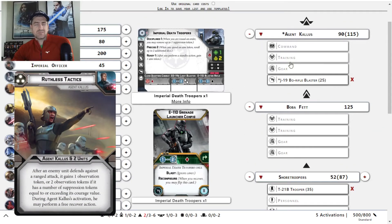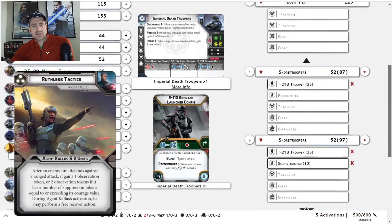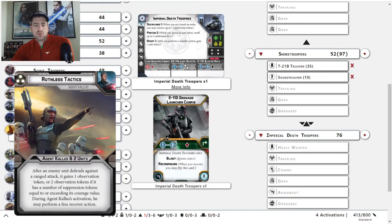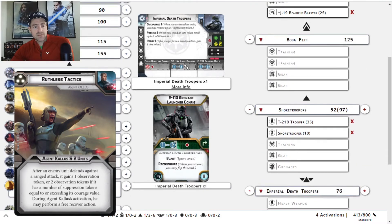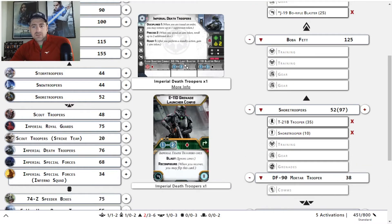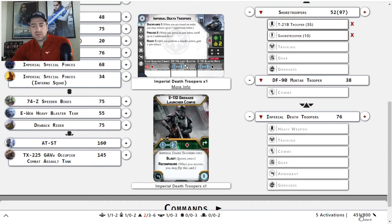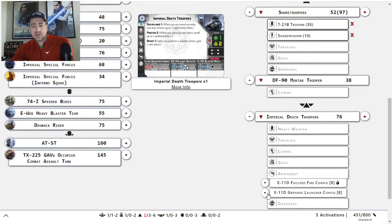One of Kallus's command cards is basically the Focus Fire command card — it deals with the amount of suppression on somebody. I wonder — let's go ahead and kill this shore squad and go with the mortar team instead. We can run one mortar team, that's 38 points. That gets us 50 points back.